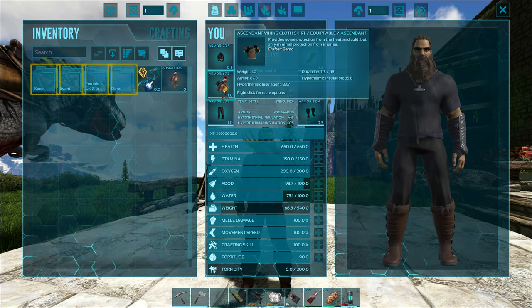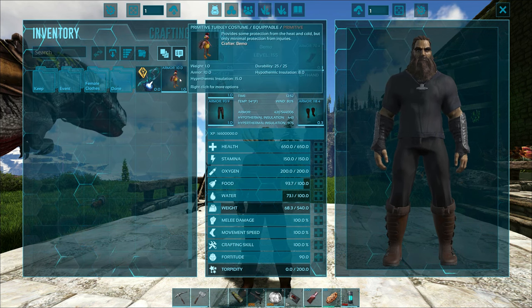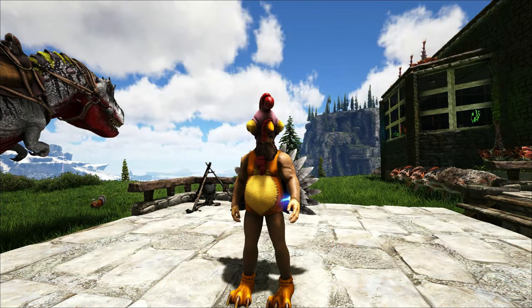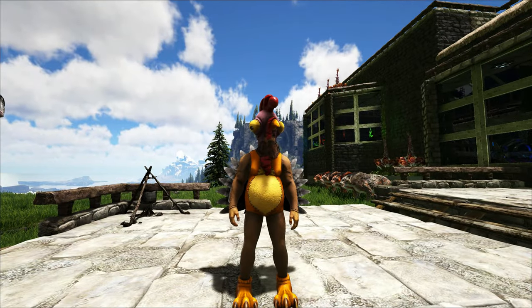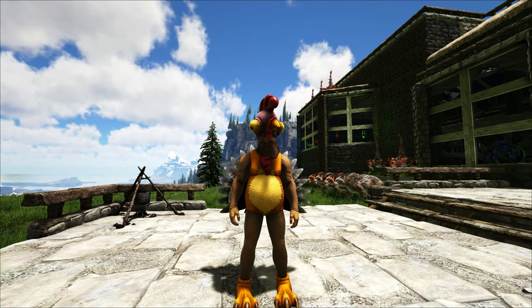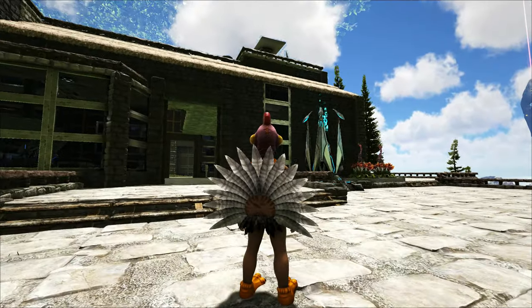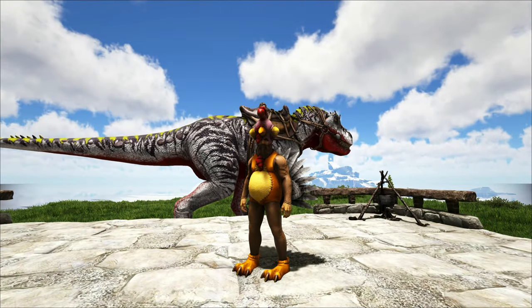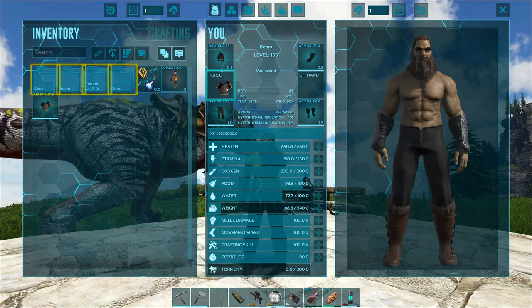And then we have the one everybody likes — the full body turkey costume. It's not too bad. It looks crazy. It's something different for sure. Got the whole tail feathers and everything. We are not keeping that on through the rest of the event, but it is there in case you want it.